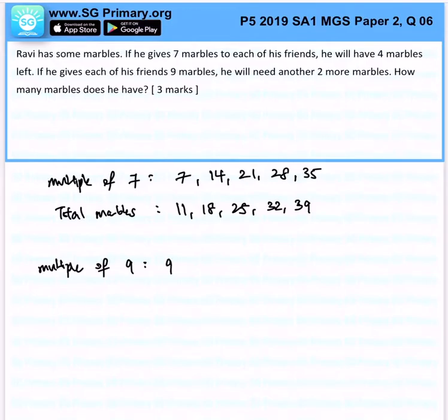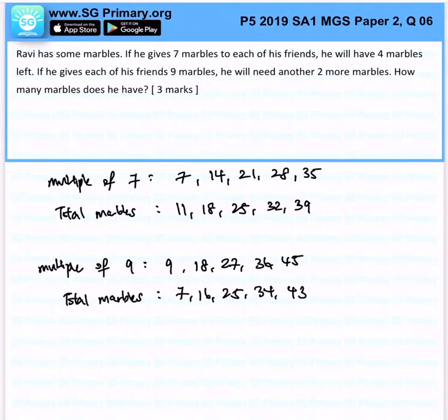Now for nine marbles — multiples of nine are 9, 18, 27, 36, and 45. Since he needs two more marbles, subtract two from each: total marbles would be 7, 16, 25, 34, 43. You can see that 25 is present in both scenarios, so 25 is the answer.